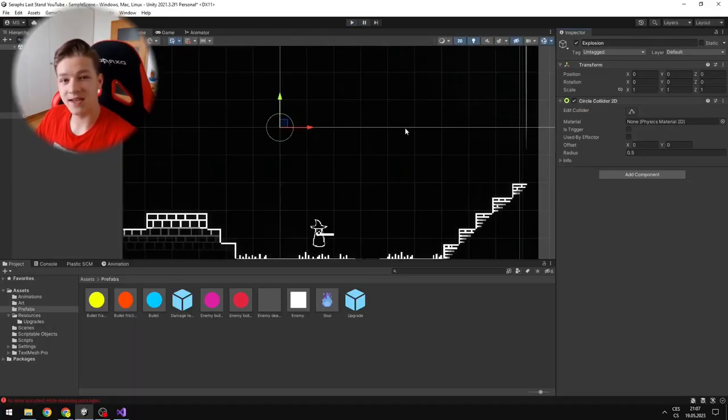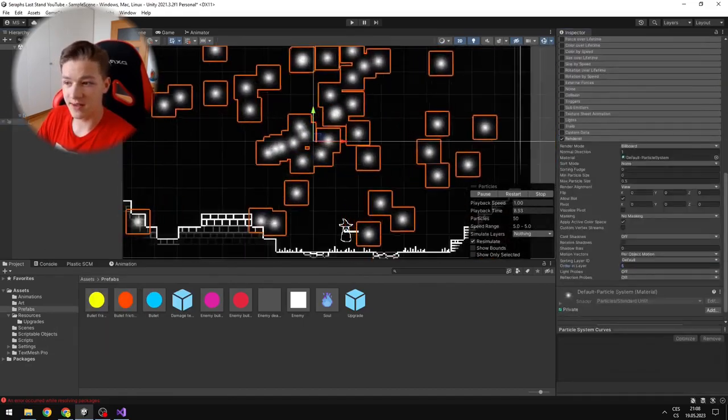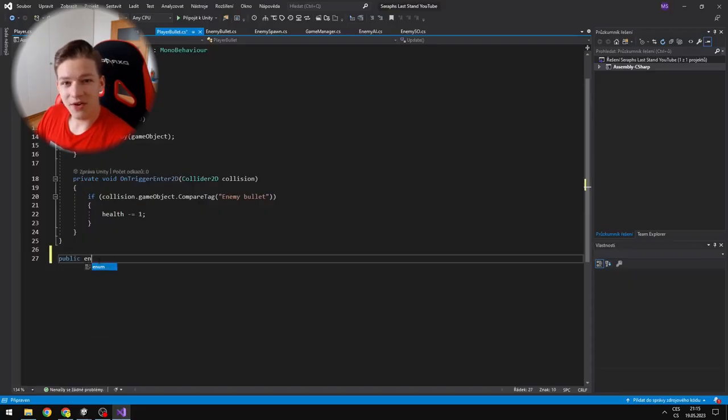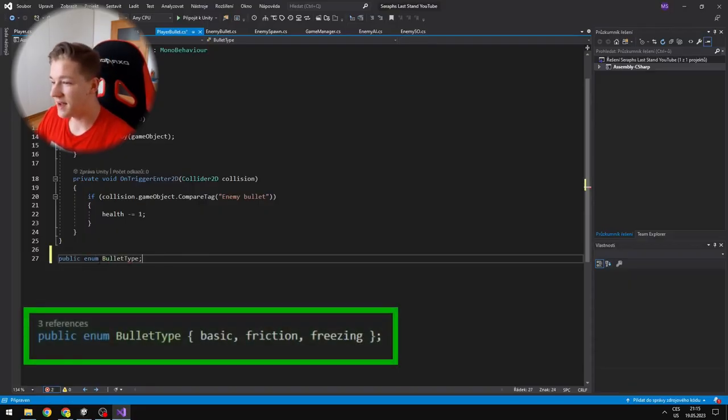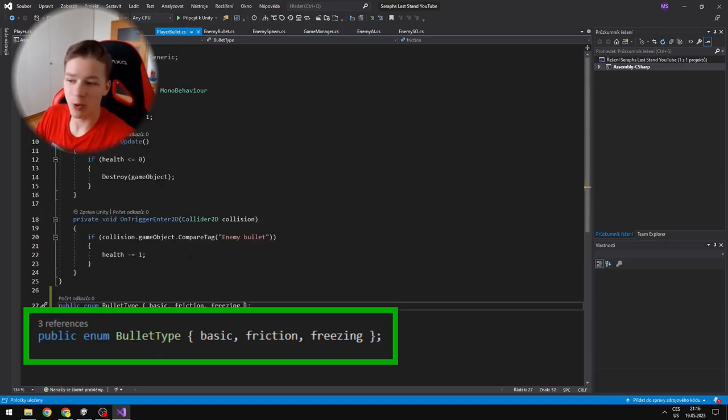I created the explosion, which is just an empty GameObject with a circle collider set to trigger, with some added effects. In the player bullet script, I created an enum called BulletType, which holds some types of bullets — that way I can know if the enemy collided with the friction bullet or not.